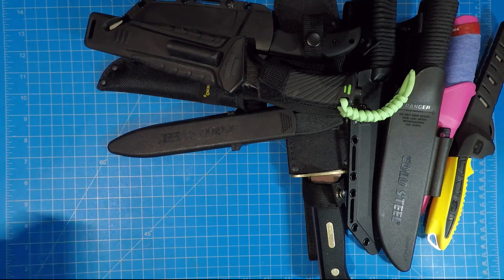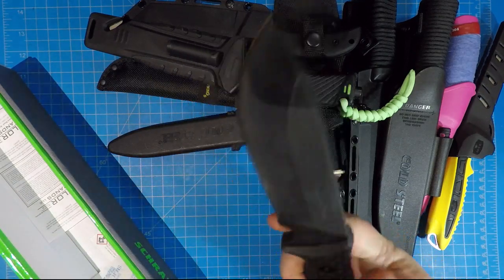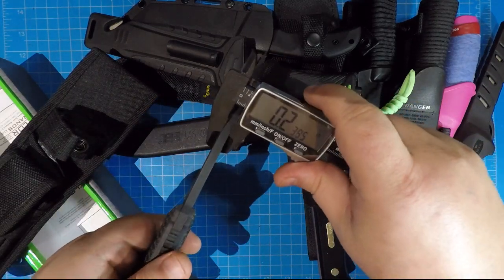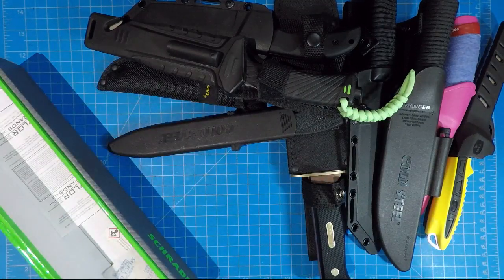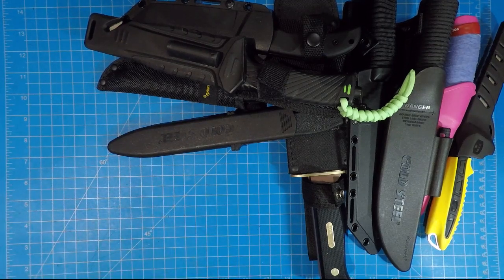Down in the depths, here's a little Schrade — well, nothing little about it. Check this monster out. Holy cow, look at that thing! Look how thick that blade is. Let's check with my calipers — it's almost a quarter inch thick. Wow, that's a beast. I forgot I had this thing. I should break these out and do some more reviews. This is the SCH36.